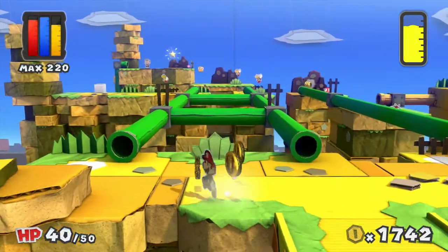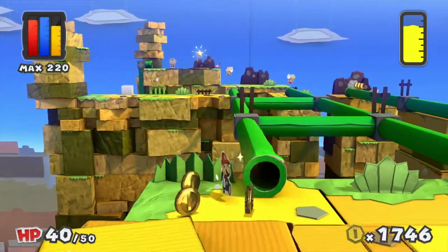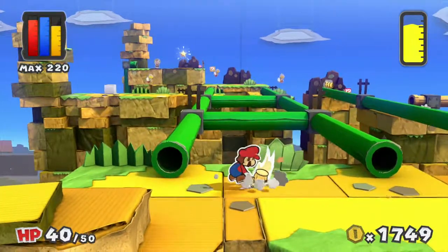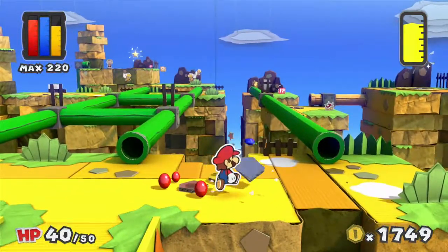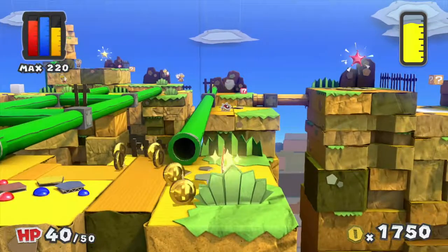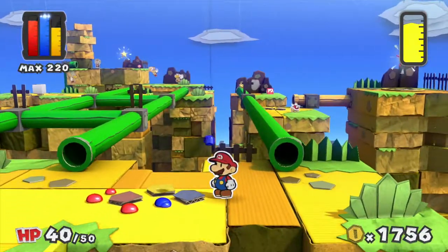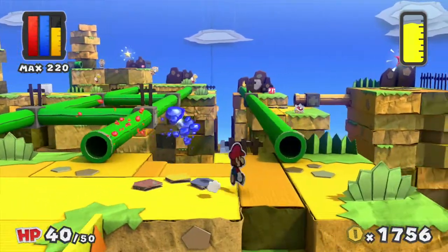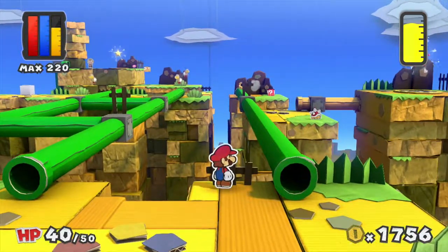Look at that, there's already a mini paint star up there. That was pretty quick. You may be wondering why I ended the episode off so early — that might be because I want to do quite a few other things back in some previous levels. We'll only find out once I get there. And look at that, there's another mini paint star, which means we have to climb all the way back up the mountain to get the second one.